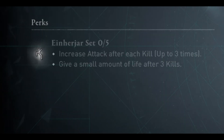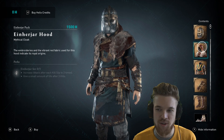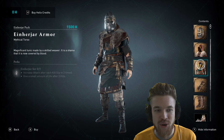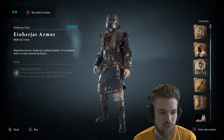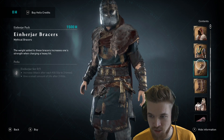Once you have the full armor set equipped, it gives a small amount of life after three kills — I assume that means every three kills. Personally, I think that's not even very good. I'm playing the game on the hardest difficulty right now and it's just not a challenge, so just having a little bit of extra life given back isn't impressive. There are already weapons in the game that do that, so I don't rate that ability at all.